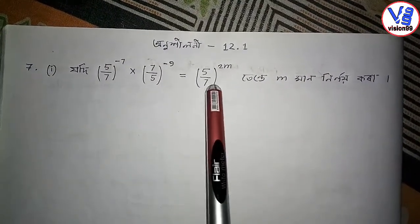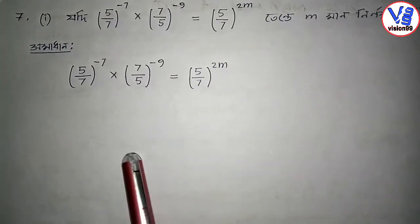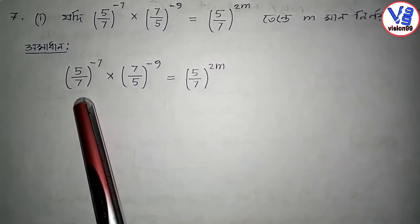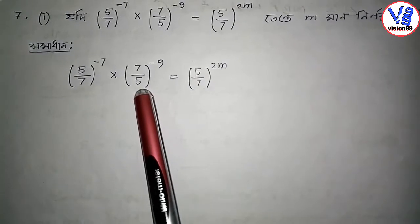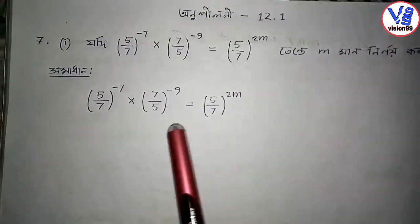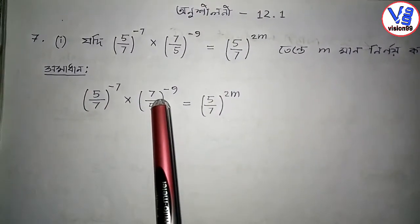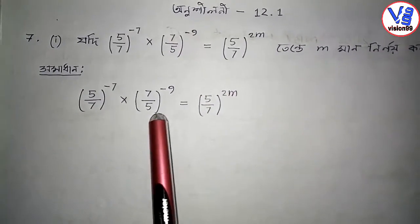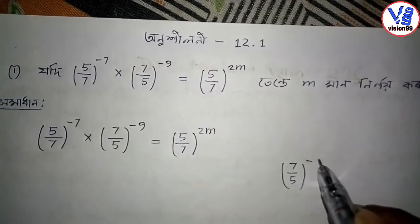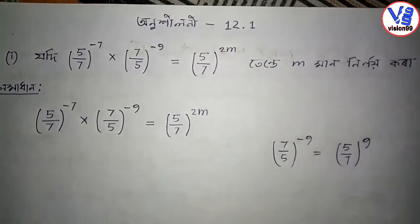To solve this equation and find m, we write: 5 by 7 to the power minus 7 into 7 by 5 to the power minus 9, equal to 5 by 7 to the power 2m. Now, 7 by 5 is the reciprocal of 5 by 7, so 7 by 5 to the power minus 9 becomes equal to 5 by 7 to the power plus 9.